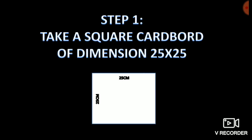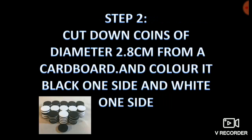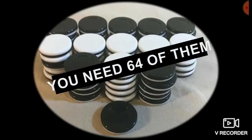Step 1: Take a square piece of cardboard of dimension 25 by 25, and trace an 8 by 8 board on your cardboard. Step 2: Cut 64 circles of 2.8 centimeter diameter and color them black on one side and white on the other side. Now you have the board and coins.